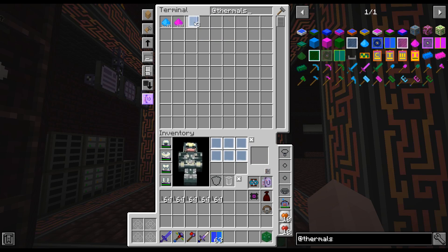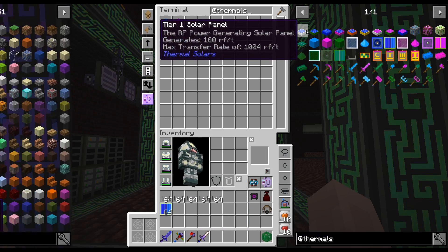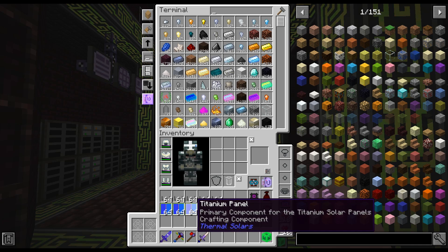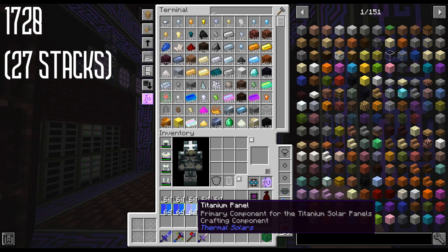I've made my third stack of titanium panels. To make three full stacks you require 1,728 glass panes and titanium dust. The last thing needed are titanium solar cells, which require more titanium glass plates - not nearly as many - and solar crafting components.